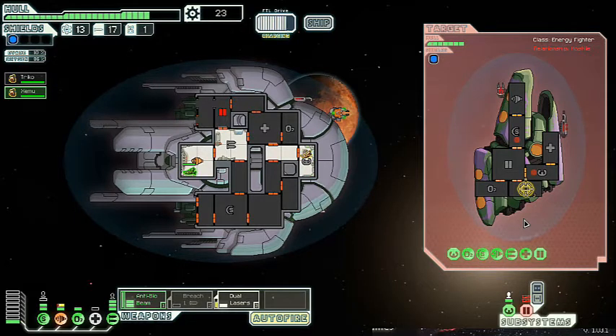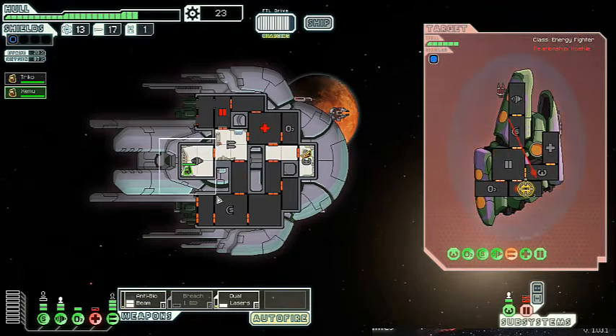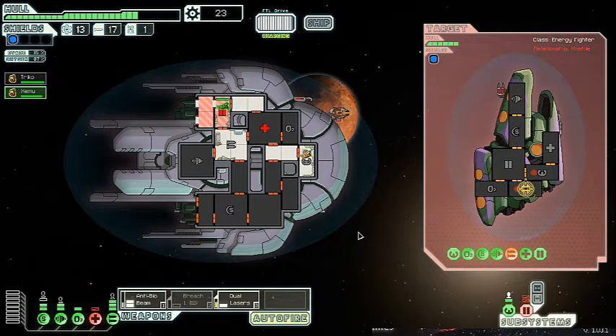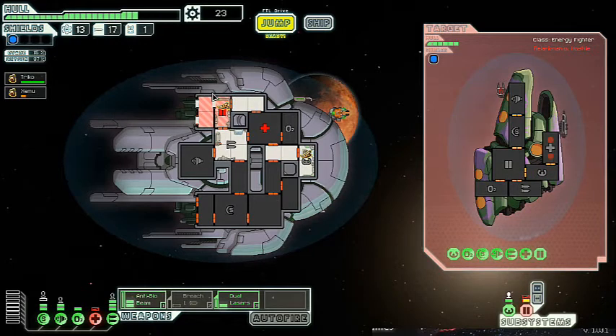Not seeing easy opponents this early on in the game is also gonna be incredibly important for me. Let's see if we can take out their weapons and also get an Anti-Bio Beam across these two crew members. I'm gonna disable the Anti-Bio Beam and the dual lasers for now — there's little to no point in having them on auto-fire right now. Their weapons are currently offline.